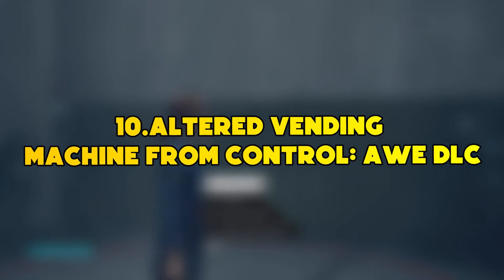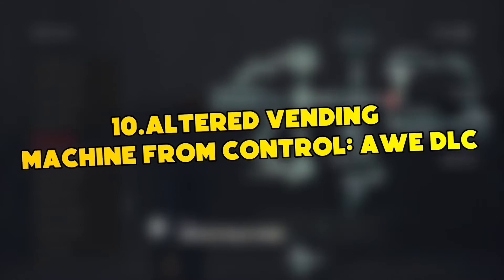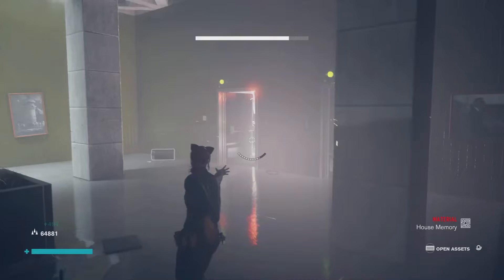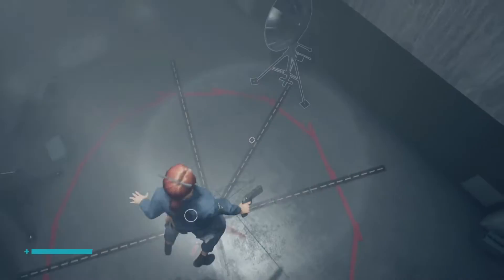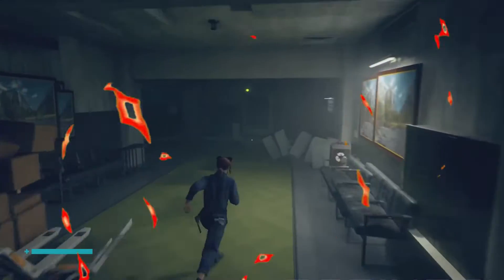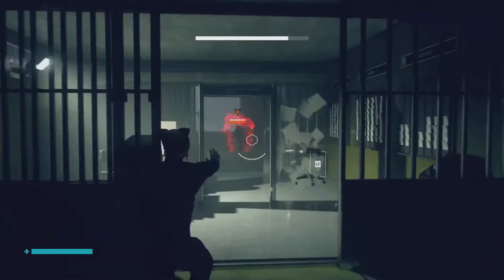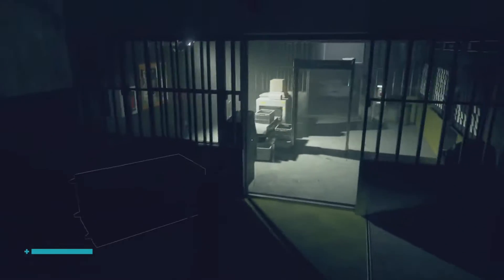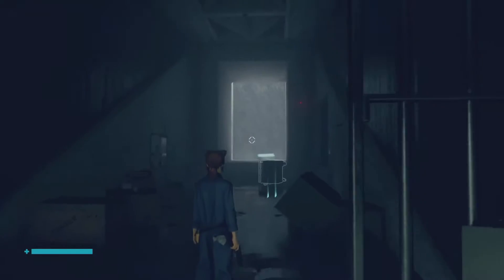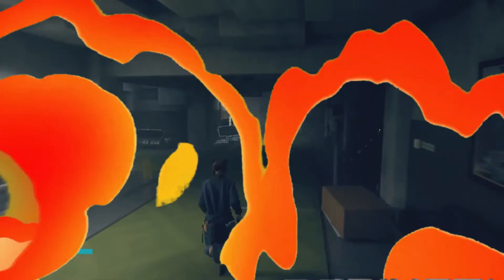Number 10: Altered Vending Machine from Control AWE DLC. The Altered Vending Machine is the demon that inspired many other enemies. It was found in the new AWE DLC for Control, where there is a mysterious monster hiding in rural scenery. The vending machines have an opportunity of being a strange vending machine monster, and if players shoot the right one, it jumps out to life and disappears from the picture. This is one of those enemies which you weren't supposed to see.